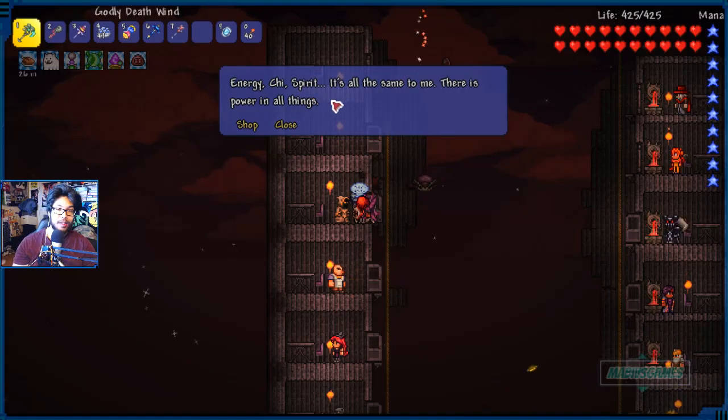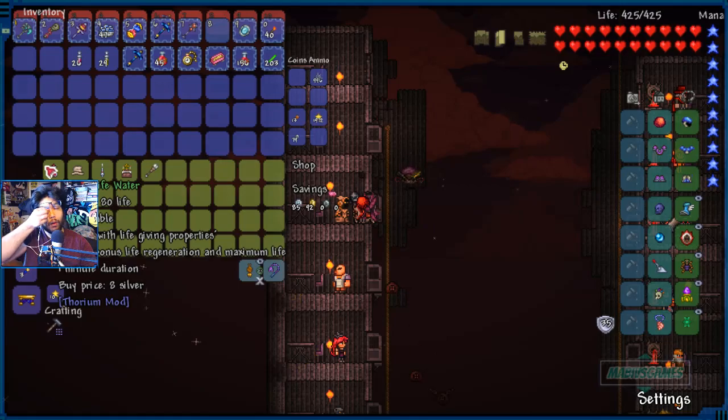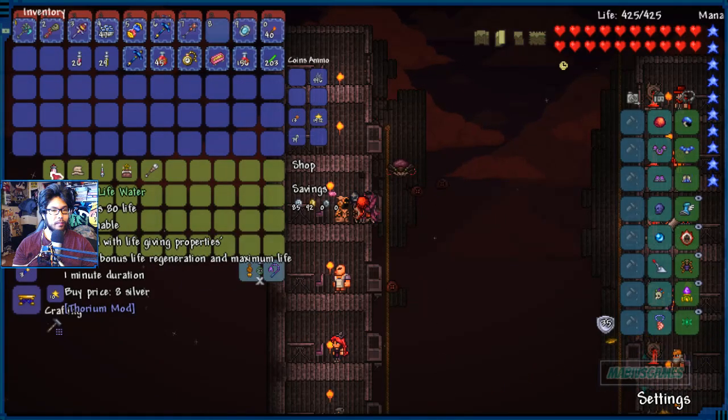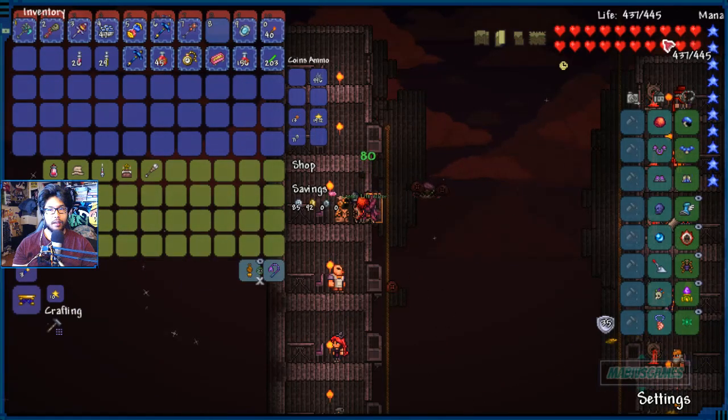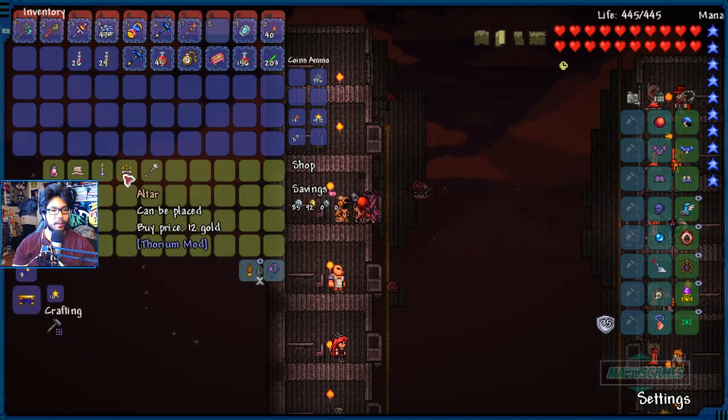Energy, cheese, spirit — it's all the same to me. There is power in all things. Lesser water, lesser — bonus regeneration maximum. That's actually pretty good. Maximum life regen. Healer class, and altars for the healer class.